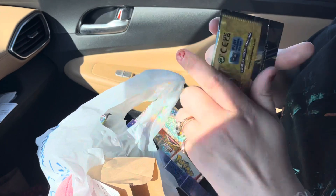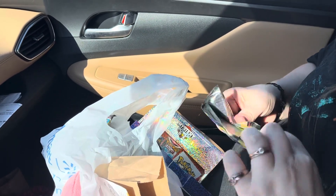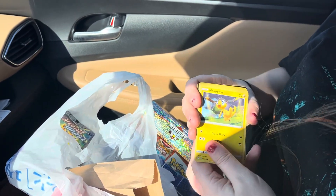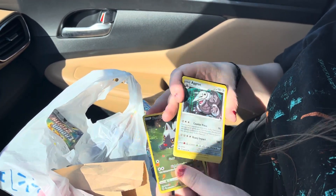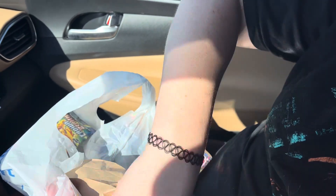Oh, we got Crown Zenith, that could be good! Taking the chance in the Crown Zenith, let's see what we got. Our sheets — oh, a Poochyena in the trainer gallery and an Aggron holo, that's something for fashion.